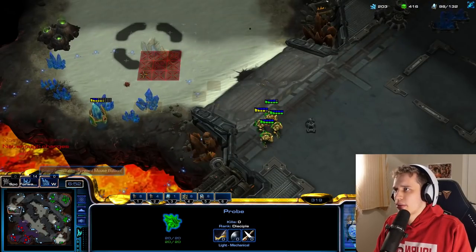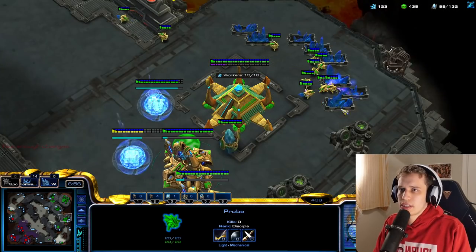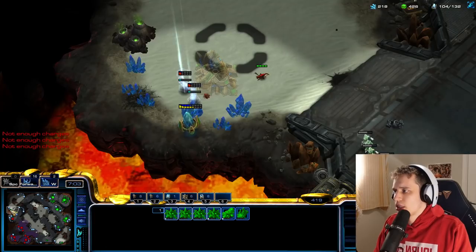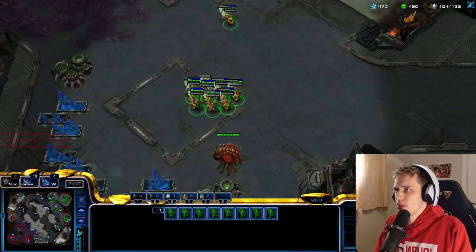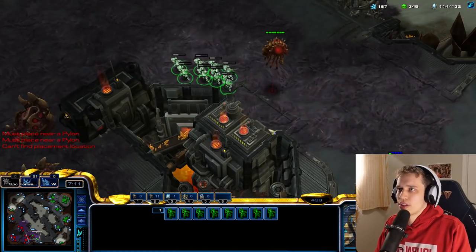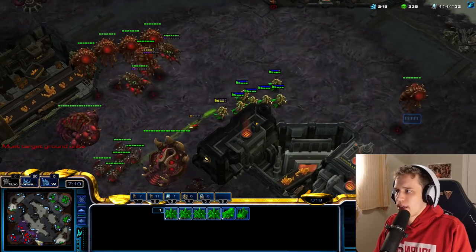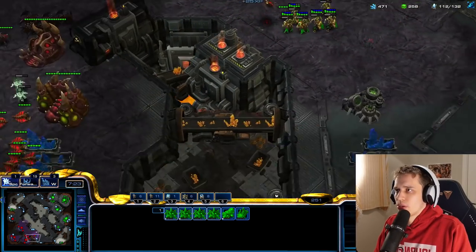Let's see if I can actually get a gateway over here like I wanted to. Don't think I quite can. We'll get a second forge as well. That's beautiful — the reason is that means he most likely needs to go over here with a lot of his units, and then I can hit him where it hurts. That is in the natural, obviously. But this doesn't hurt — it does hurt for me because I'm going to be losing some of my units most likely.